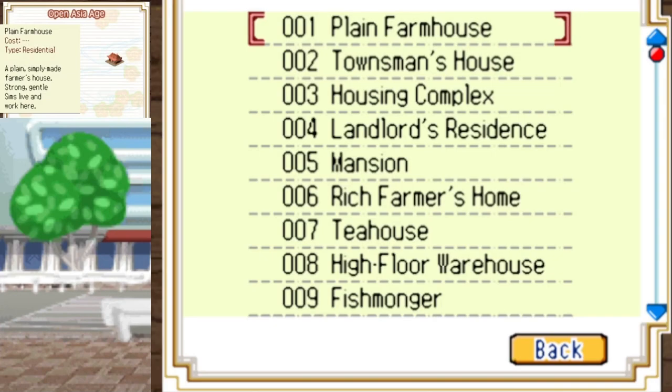For the Open Asia Age, if you want to unlock the private school, you have to have at least 30 health level. And if you want the bonus map, your population has to go up by 25,000. For the excellent map, your population has to go up by 35,000, and you have to have a 30 education level.